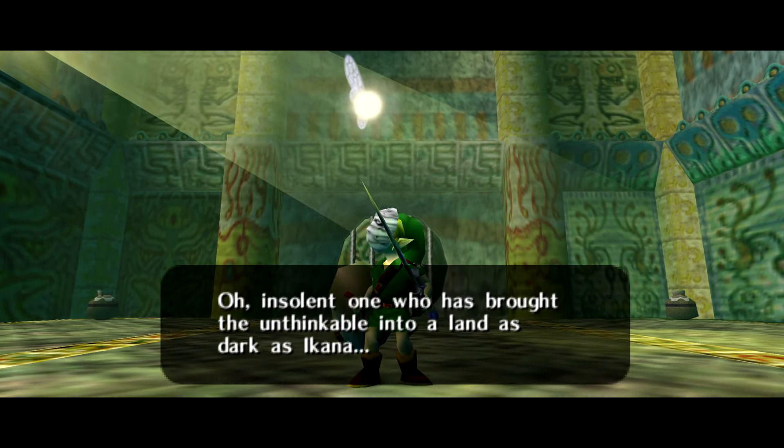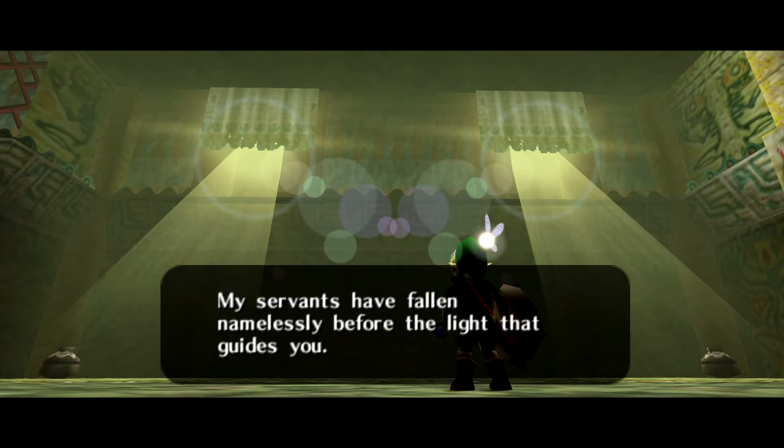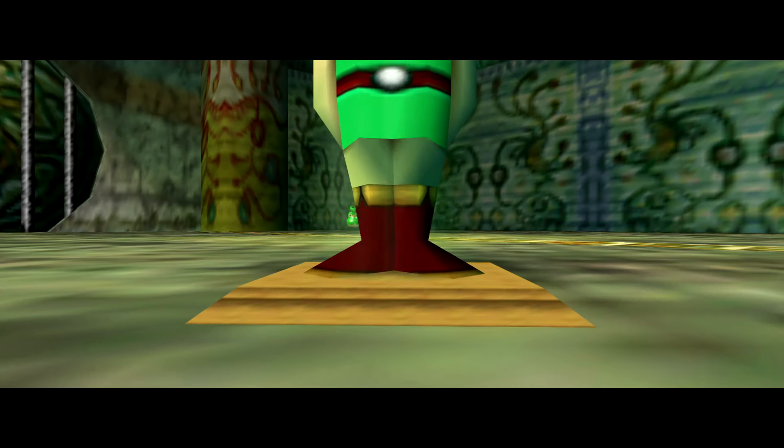You'll talk to the skeletons who are always bickering, and they'll teach you the Elegy of Emptiness — which is where the Ben Drowned creepypasta came from. The Elegy of Emptiness is used for the final dungeon, Stone Tower Temple.